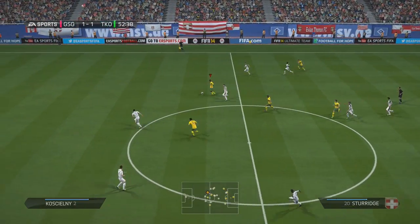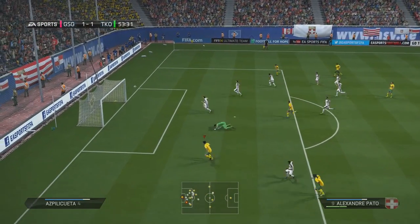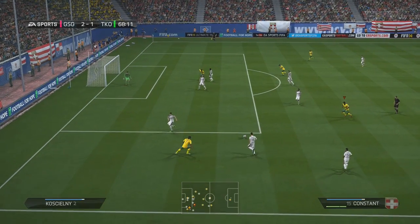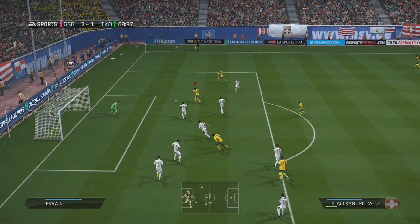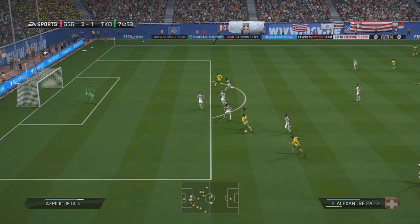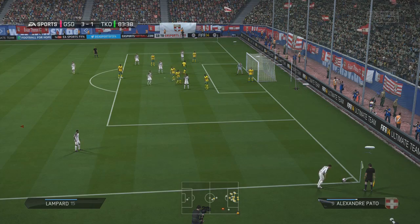Into the second half, we turn the defender with a dummy, avoid a sliding tackle, and find Pato who chips it over Couture to make it 2-1. Ronaldinho a few minutes later on the wing passes back to Constant who crosses in to an open Sturridge - we get a header but it's saved. Around 10 minutes later Pato is on the ball, goes with a ball-roller scoop turn behind two defenders, and makes it 3-1 for a two-goal lead.